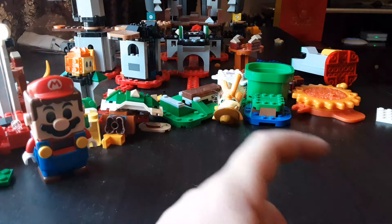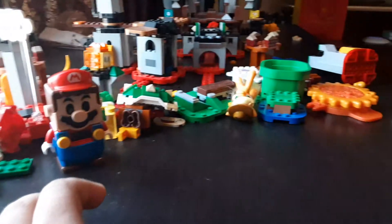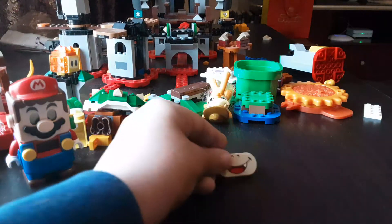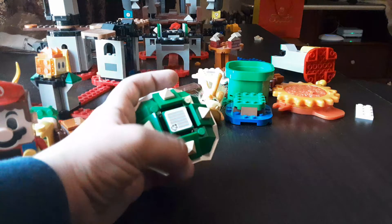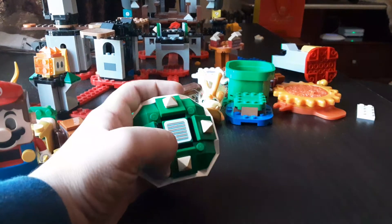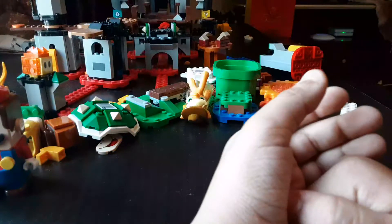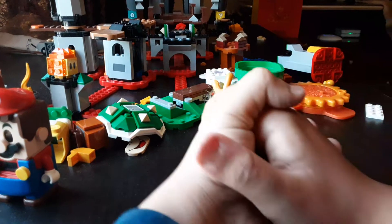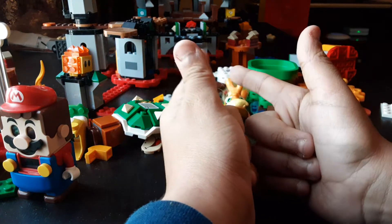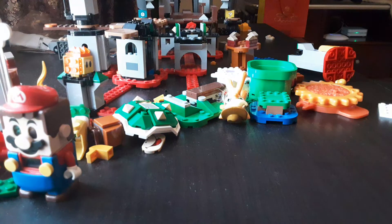We all know there's a Bowser character and a Junior character. You might think Bowser's in here - nope. Junior's mouth is right here and you can kind of see Bowser's shell right here. Lego Mario fans might be confused by the title, but I tried combining them - this is Bowser, this is Junior. I combined them trying to make something, probably from the thumbnail you already know what it is.